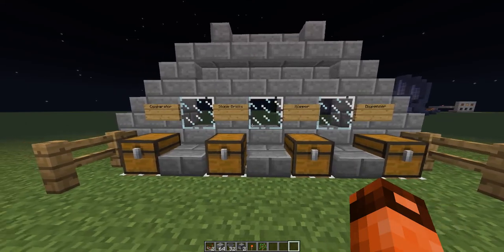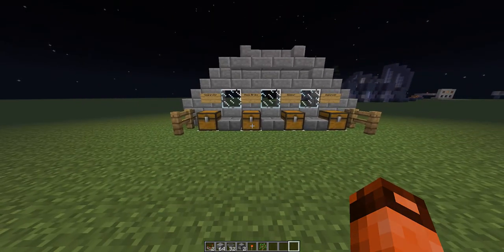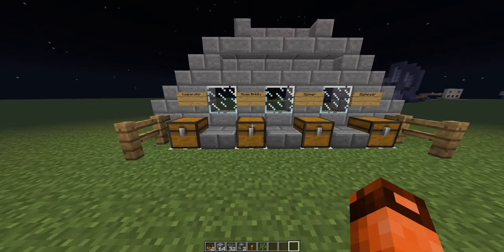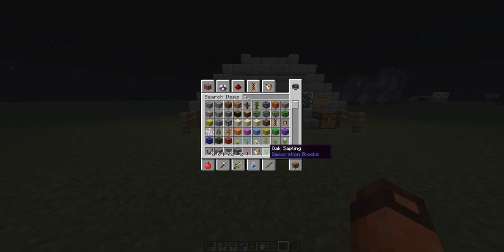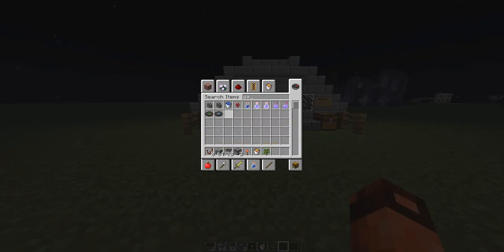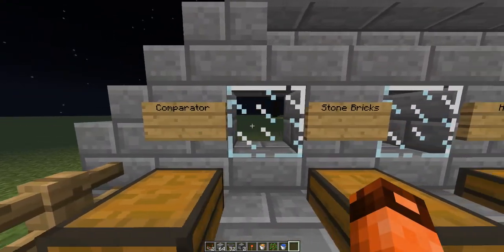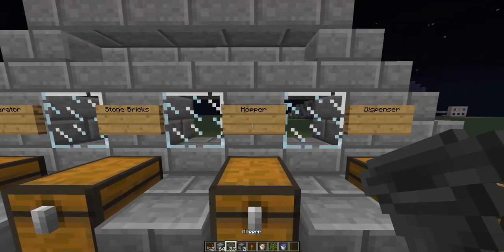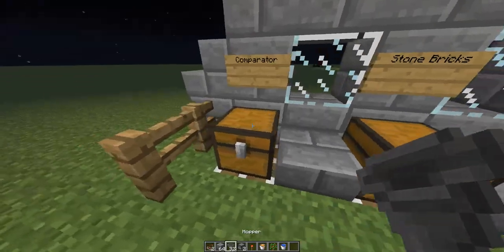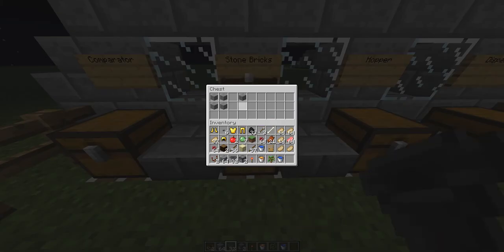Hey guys, here with the Caboose Project, bringing you today a decent tutorial on probably the best chicken farm that you can make. It's a decent design I came up with on my own and I really enjoy it. To make this you're gonna need a comparator, a decent amount of bricks or any building block, a decent amount of hoppers, and two dispensers.